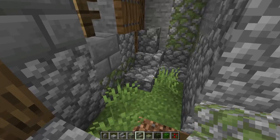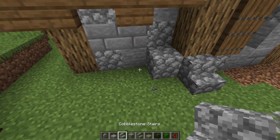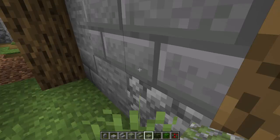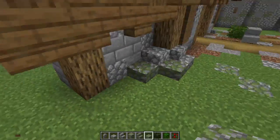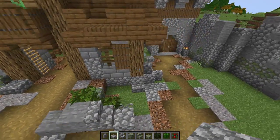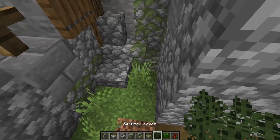Switching some of these up for stairs — that looks really, really good. Maybe another little stair right there — looking awesome. Doing a little bit on this side too, not too much. I love doing this little bit of detail. Also adding buttons — little stone buttons here and one kind of hidden on the side. Stone buttons are so cool — don't add too much though.